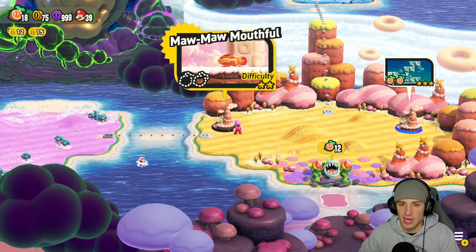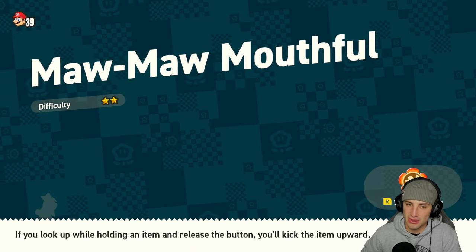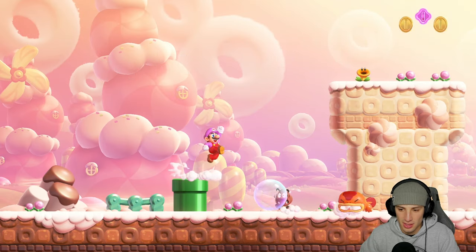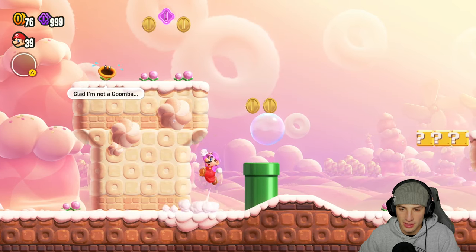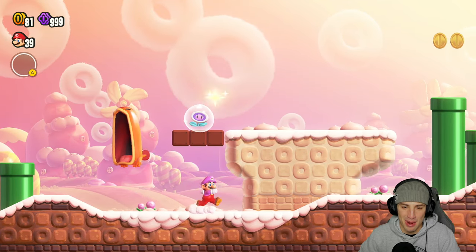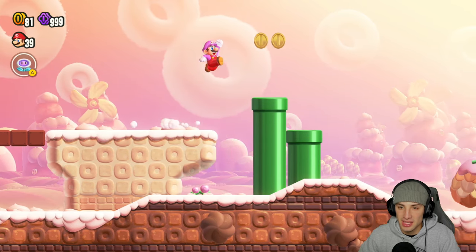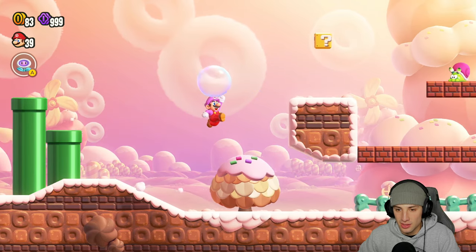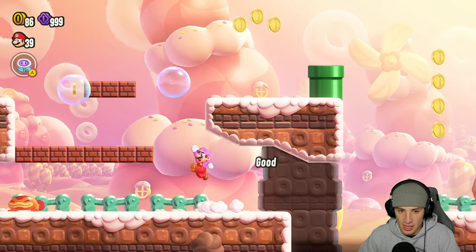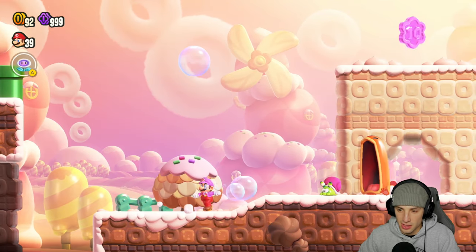Moving on to the next level in the Petal Isles - Maw Maw Mouthful, so another enemies-with-mouths level. We'll do this level and then head to the next world. The next world is like a poisonous mushroom one. These guys are pretty cool, I think we've seen them before. The sound they make is hilarious. You can't bubble them - not a lot of bubble options here. Got these snails, I'll take that out. Let's see if we can go down this pipe - we simply cannot.